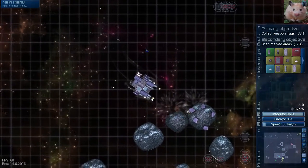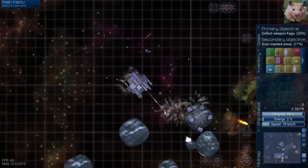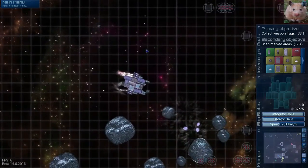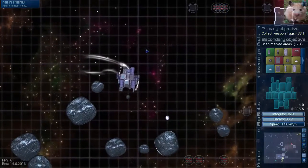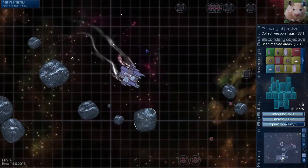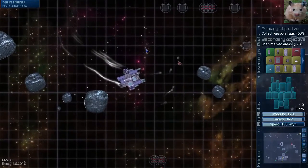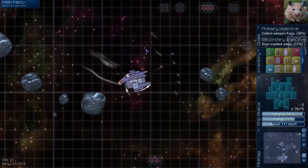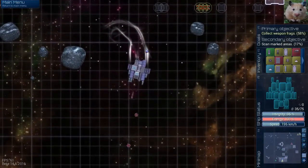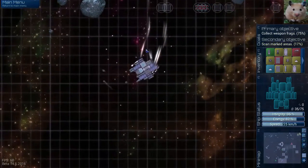I'm a space cowboy — well, at least a space hamster. I wonder if the fighters can go retrieve things. Can the fighters do it? Nope — wait, they will! That's neat! They will retrieve for you. Yeah, they'll bring those things to you. Pretty cool — it looks like it did.